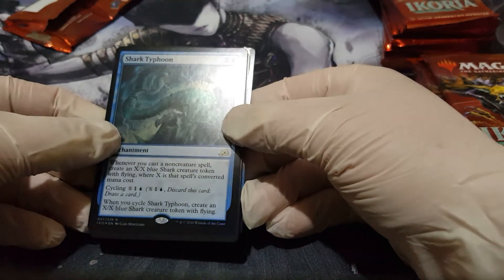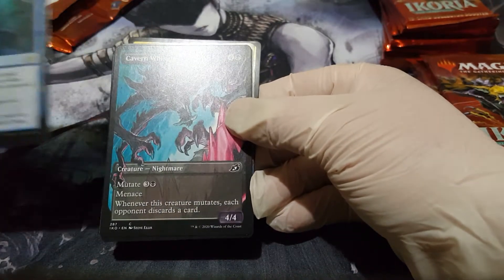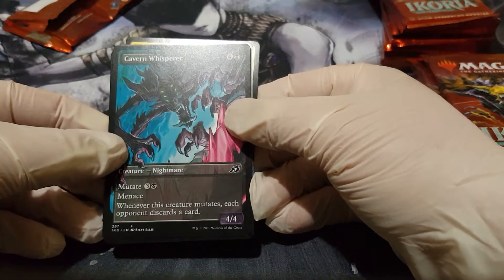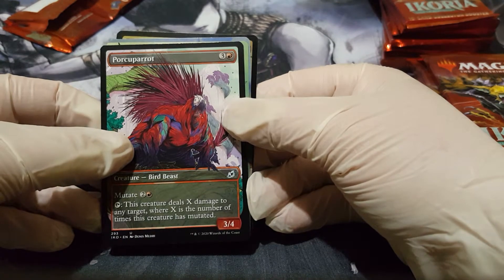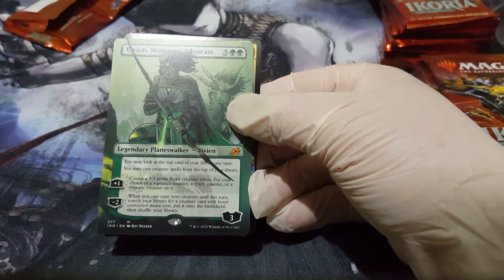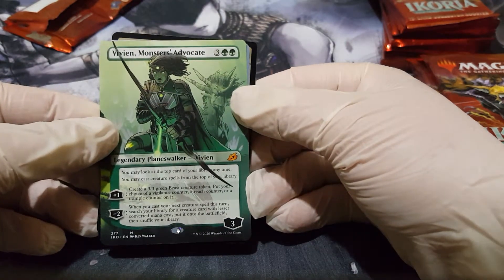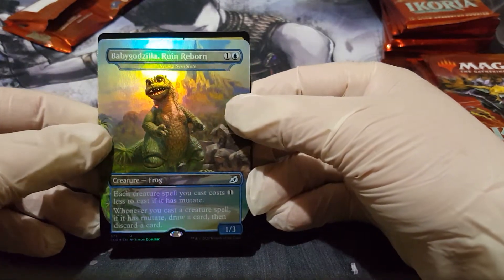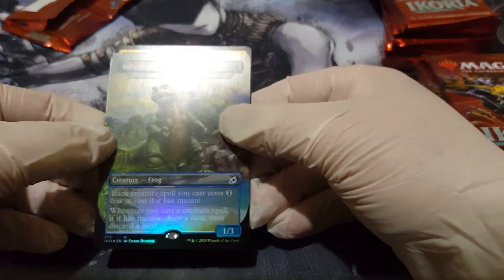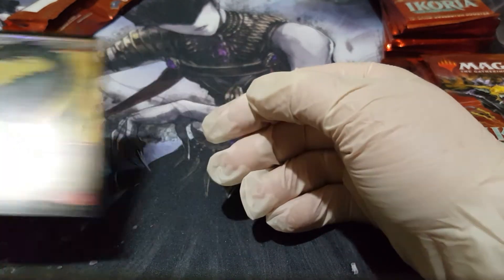We got ourselves a foil Shark Typhoon — a play on Sharknado — an Altar of Cavern Whisper, a Porcuparrot — look at that, that's nice — a borderless planeswalker, full art, that's really nice. And we got Baby Godzilla, oh wow, and a foil Cloud Piercer. That's a lovely little pack.